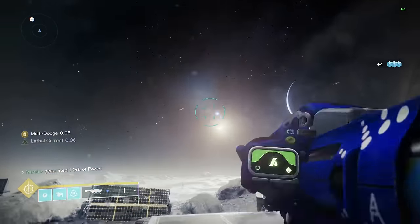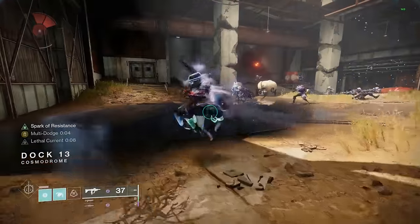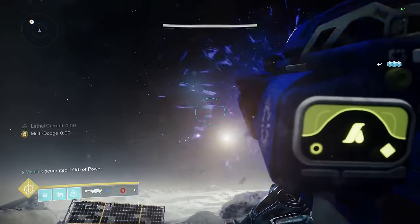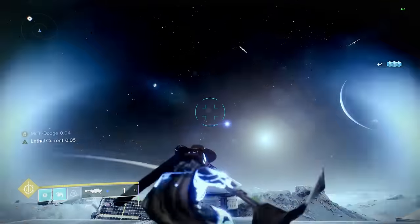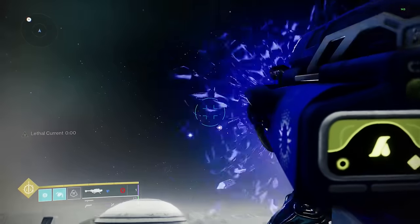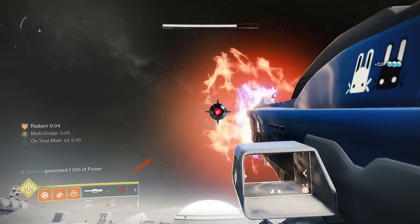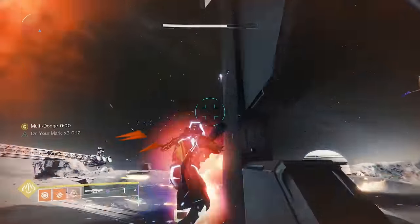You can dump all your heavy ammo in only a few seconds. With Radiant Dance Machines, when you dodge near an enemy you get a buff called Multi-Dodge. Kills will extend this timer, and while it's active you can dodge over and over with no cooldown. So if you get a few kills to max out the timer and then use Marksman Dodge to reload your weapons, you can shoot, dodge, shoot, dodge, shoot, dodge until you either run out of time or ammo. This works best with rockets, and the best exotic to pair with it is Two-Tailed Fox — a really strong heavy weapon that shoots three rockets at once: one that suppresses, one that scorches, and one that jolts. So if you dump all of these into a boss, you'll deal a good bit of damage.